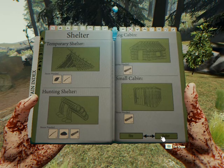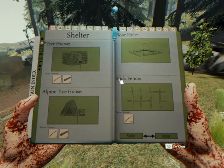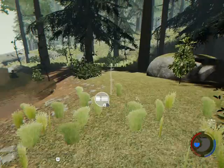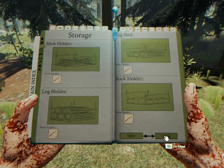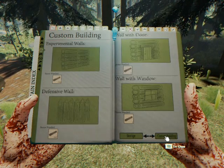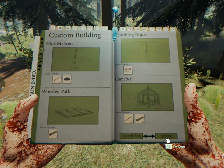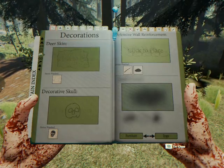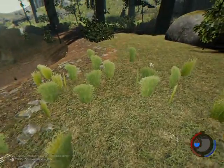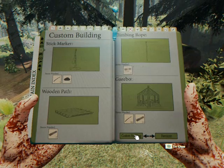We have a log cabin, a hunting shelter, and a small cabin available to build. Let's see — there are stick fences, which are pretty cool. There are rock walls, and what's this? One of those defensive spikes. These are the basic walls.